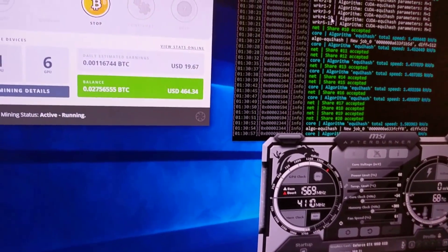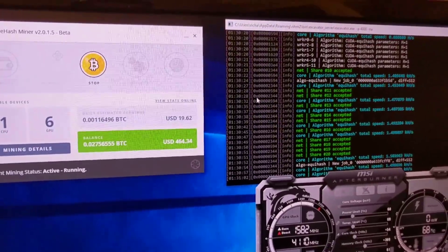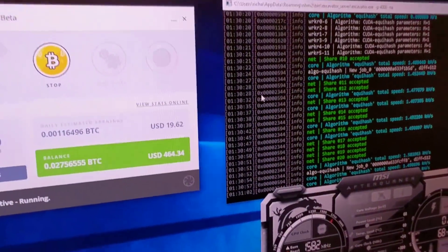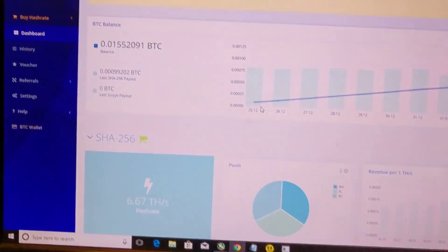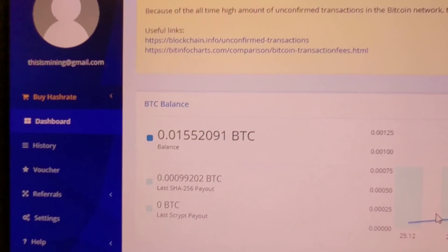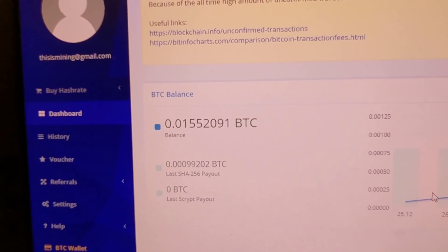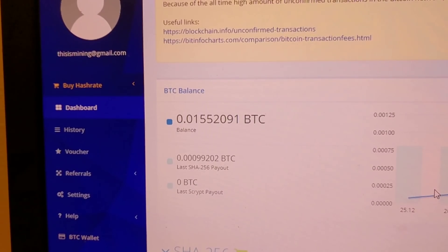I just need to get that seventh card running, but I did want to put out this video because it's been 17 days since I last filmed and since we last started the ROI challenge. So here I have HashFlare up. The balance as of today, January 7th, is 0.0155 Bitcoin.